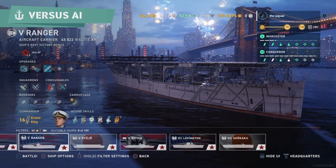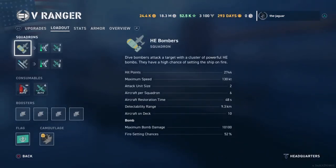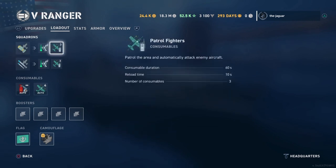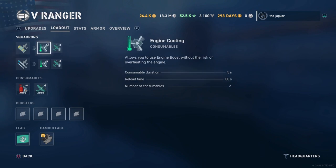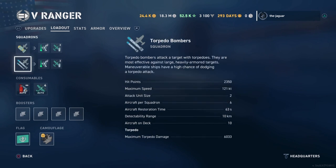Now let's look at the Tier 5 aircraft carrier consumables. The attack unit size is 2 and aircraft per squadron is still 6, but there is an extra consumable here for patrol fighters. The patrol fighter will release fighters that patrol the area and automatically attack enemy aircraft. The consumable duration is 60 seconds and the reload time is 10 seconds. This applies to HE bombers, armor-piercing bombers, or torpedo bombers.